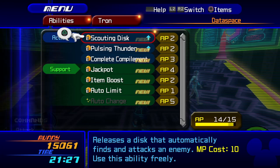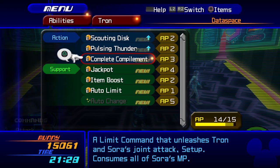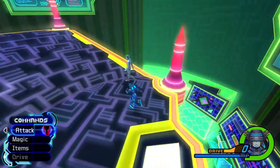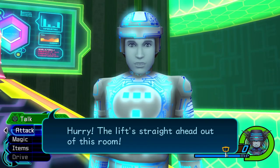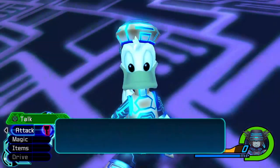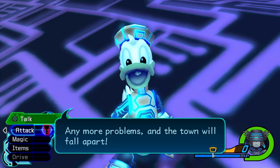Tron learned a new ability! Scouting Disk — release the disk that automatically finds and attacks an enemy. Use it freely. Pulsing Thunder — release electricity to attack nearby enemies. I disengaged the security program, now the lift in the I.O. Tower should work. Hurry — the lift's straight ahead in this room. Let's go to the I.O. Tower.